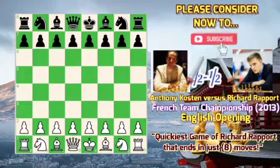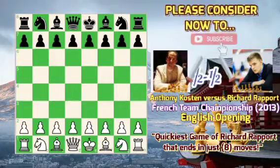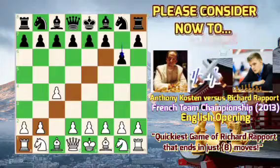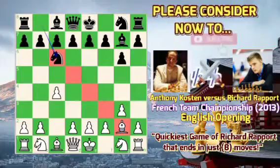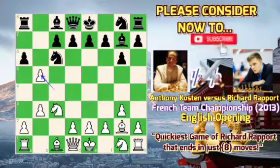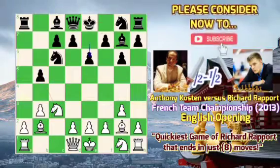Just a recap — the quickest game of Richard Rapport that ends in a draw. The moves were: c4, g6, g3, bishop g7, bishop g2, knight c6, knight c3, a6, b3, b5, cxb5, axb5, bishop b2, e6, and queen c1.